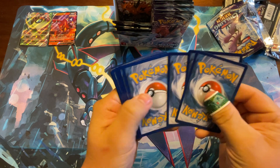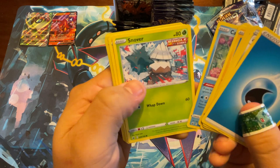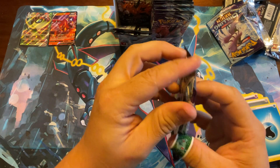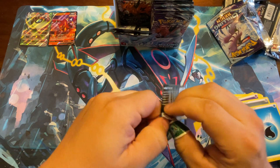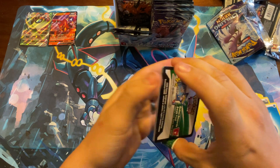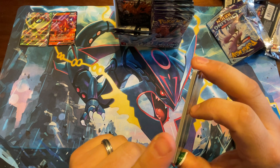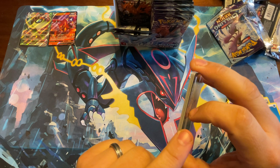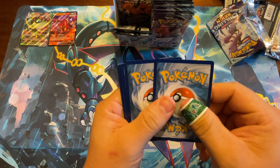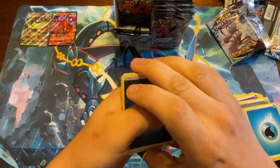For anyone new to Pokemon pack openings, what I'm doing with the cards is keeping the rare kind of in the middle. There are about five commons, then a foil card, then the rare, and then three uncommons and an energy card. So what I'm doing is putting the energy and the three uncommons to the front so that the last card revealed is the rare.